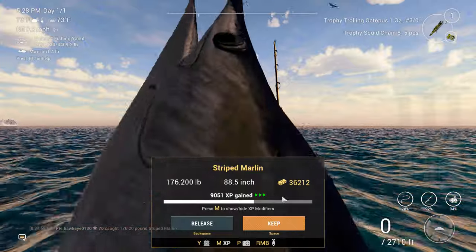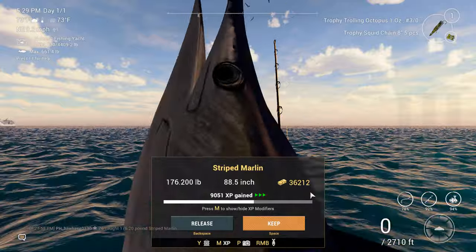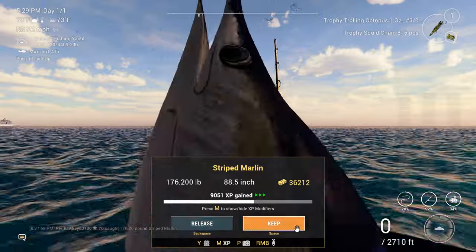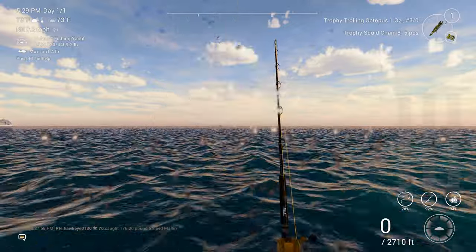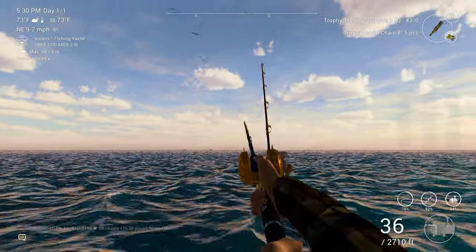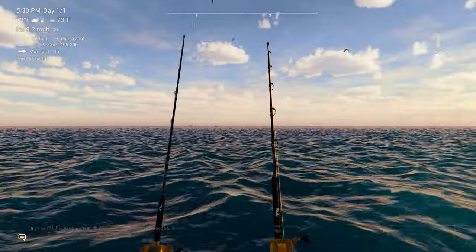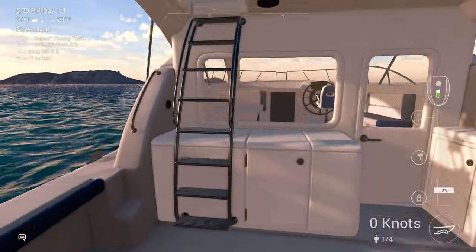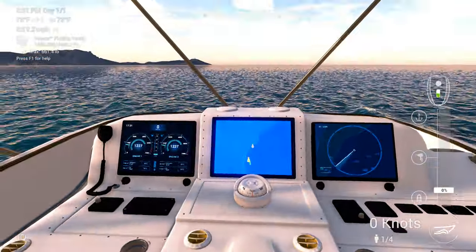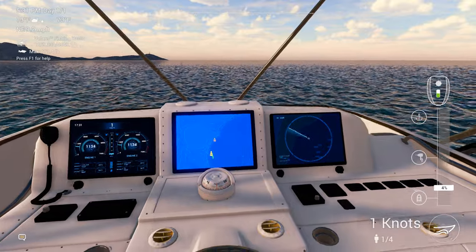176.2 pounds, $36,212 cash, 9051 XP. We are going to keep him. Just because they're not showing up on sonar doesn't mean a darn thing — you've got to go to the spots, hit them hard. We're going to go along the ridgeline this time. Let's see if we can't get something else, maybe another good-sized striped marlin.